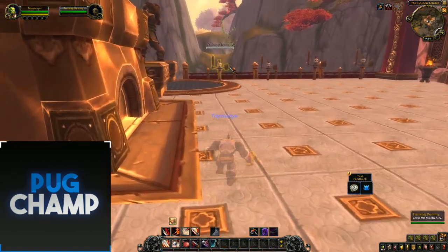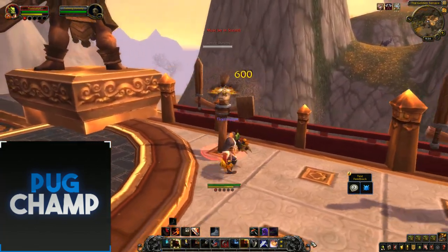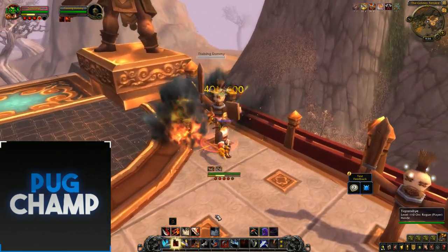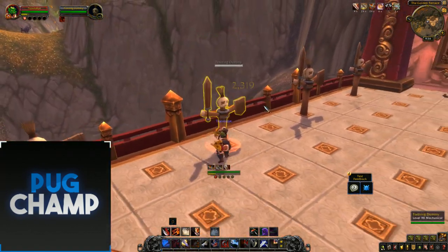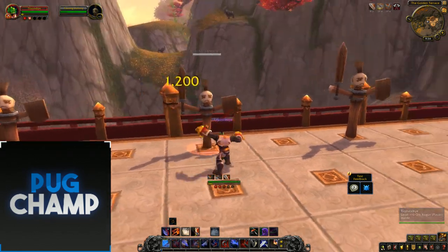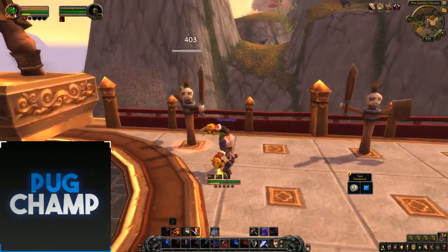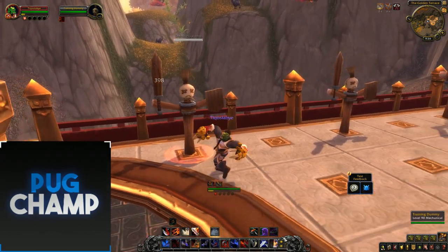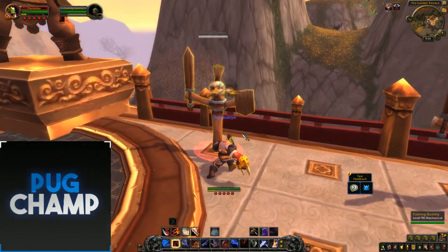You basically do the same rotation but incorporating Cannon Barrage when you have Adrenaline Rush. Open with Ambush, use Adrenaline Rush, then Roll the Bones, then use Cannon Barrage. For AoE, keep your Blade Flurry charges up and make sure you're using it every single time — hitting multiple targets and running through all of them. Keep Blade Flurry up as soon as it comes off cooldown. Don't waste too much on Run Through trying to get the perfect six-buff situation — just use Run Through because it gets Adrenaline Rush off cooldown quicker. Make sure you use Cannon Barrage as soon as it's off cooldown, and use Run Through to keep Elaborate Planning active.